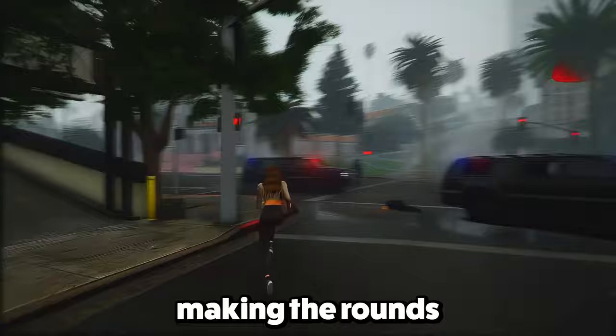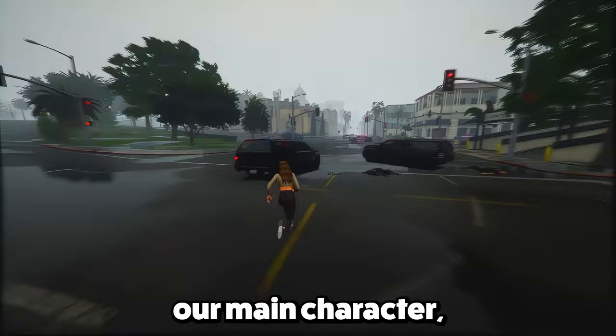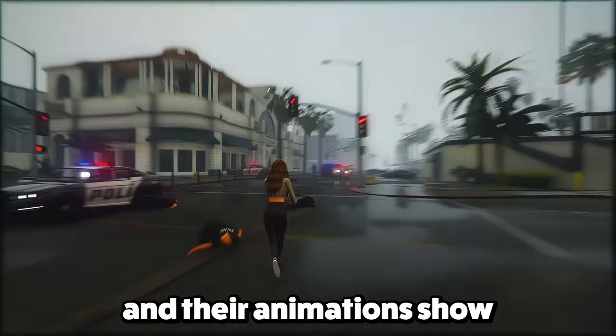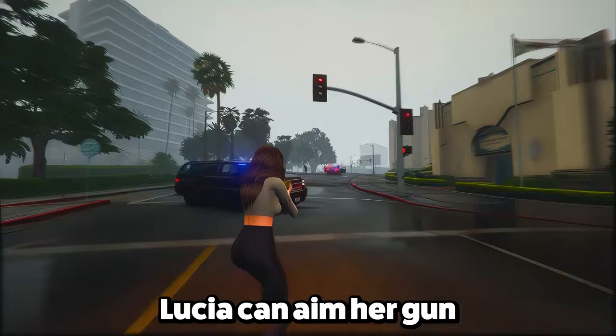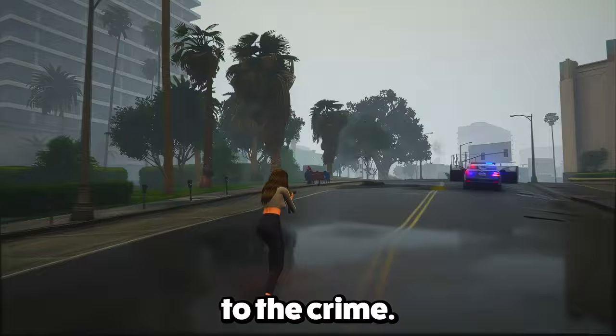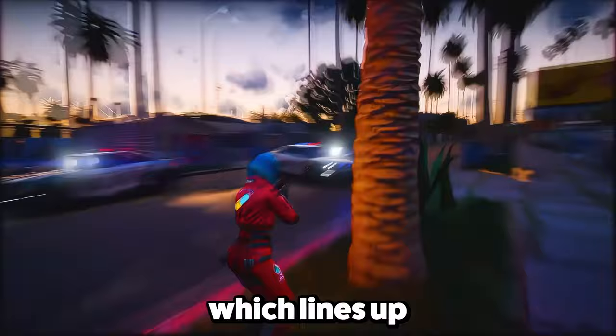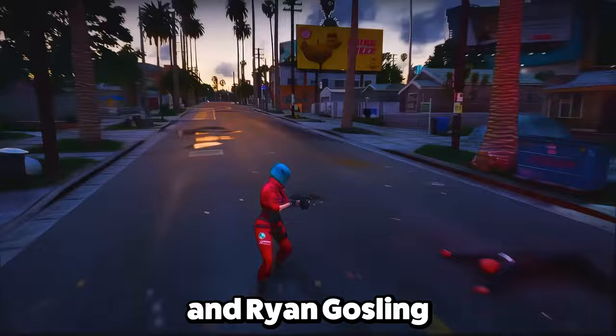Now let's talk about some gameplay clips making the rounds on social media. One clip shows Lucia trying to rob a place called Hank's Waffles, a diner. In this early test, the NPCs look kinda generic and are jokingly called dummies in the game. The NPCs react to Lucia's aggressive moves with animations showing they're pretty freaked out, kind of like what we saw in Red Dead Redemption 2. During the robbery, Lucia can aim her gun at a hostage, giving you the choice to rob or have a face-off. Jason, the other protagonist, is there too, and you can interact with both characters during the heist. Jason pushes Lucia to hurry up and make a clean getaway, hinting at a Bonnie and Clyde-style partnership.